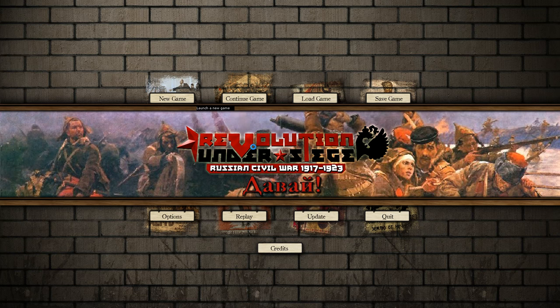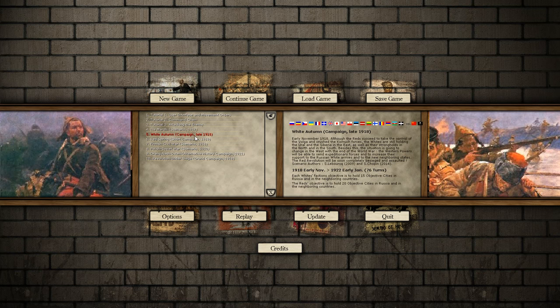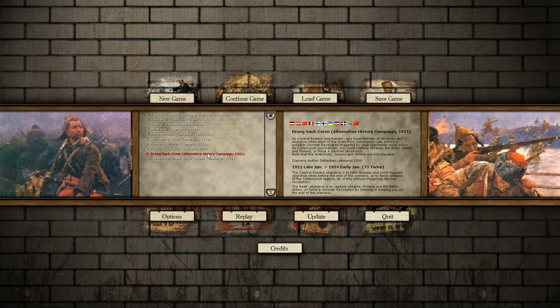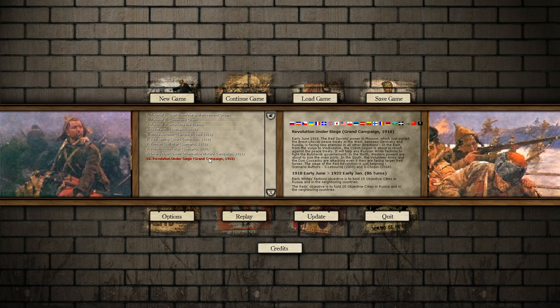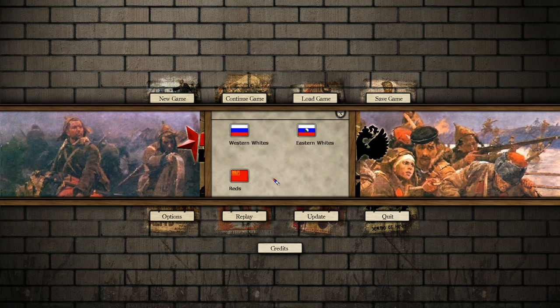So we're going to take a random scenario and I'll just show you how you would do things. We'll go for the grand scenario in Revolution Under Siege, and we'll go as the Western White.